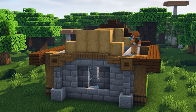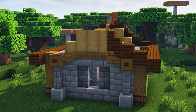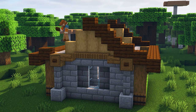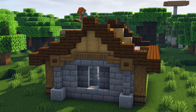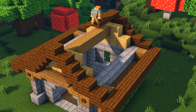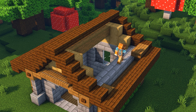Repeat the exact same roof design on the back of the build. Connect the roof peaks using dark oak slabs, then simply fill in the rest of the roof using spruce.